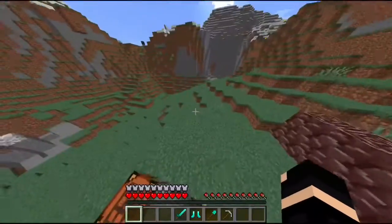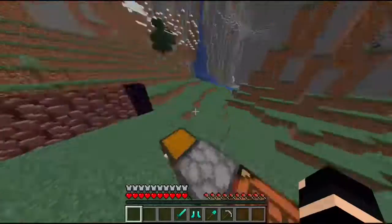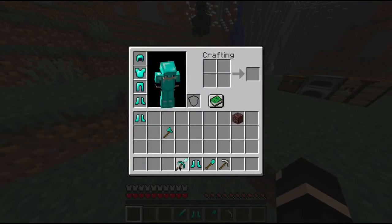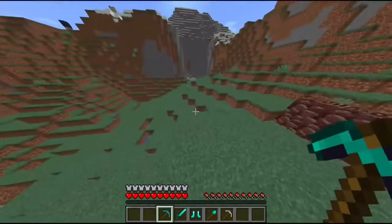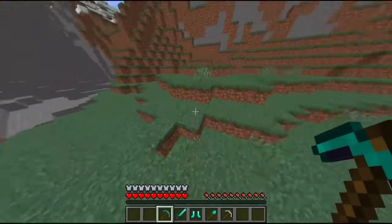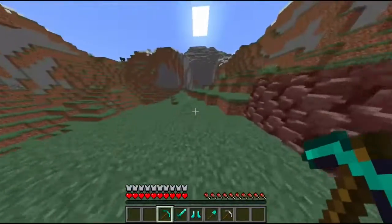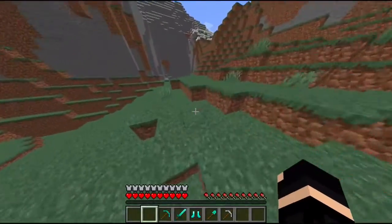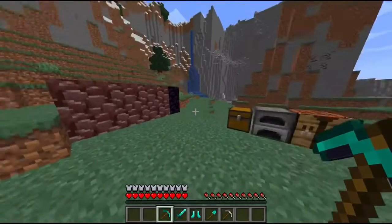It doesn't really come as an ore — you have to get the ingots through a process. Here I have my diamond pickaxe, and you have to mine this with a diamond pickaxe. They're found in the nether, and I think they're spawned in the same way as lapis. You have to mine them with a diamond pickaxe or they won't drop anything.